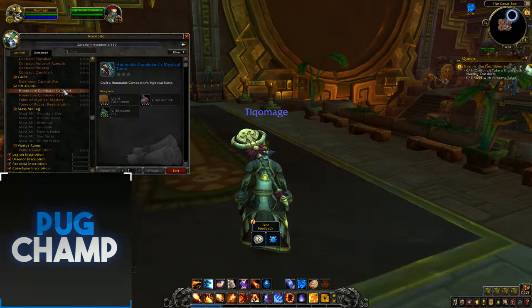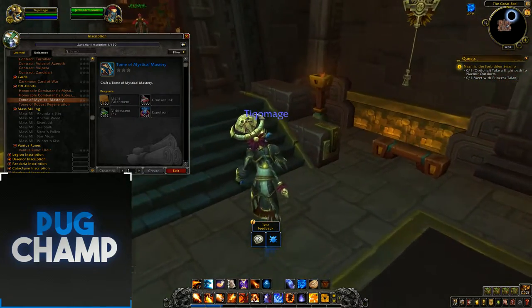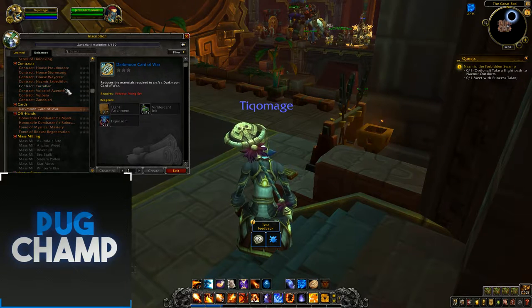As usual, there are off-hands you can create with Inscription, like Tomes. Held and off-hands should be useful for healers and others if they need a spare off-hand. There's also a new Dark Moon deck — it seems like it's kind of a quest line. Dark Moon Card of War is a random Dark Moon Card of War; collect a full set to receive a reward, though I'm not quite sure what that reward might be.